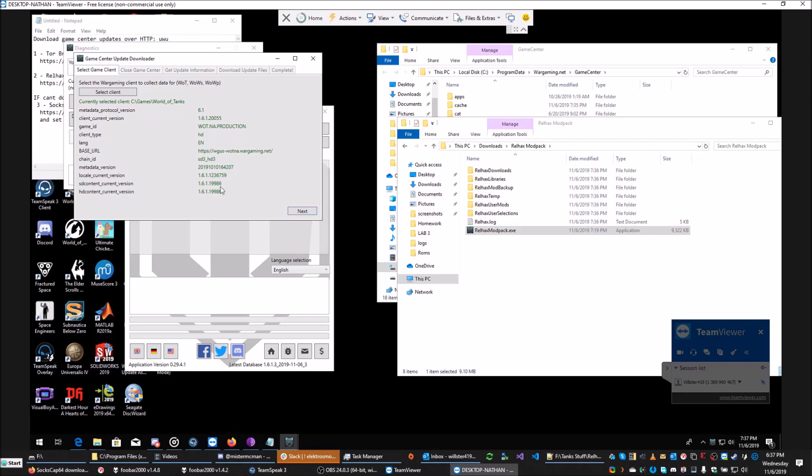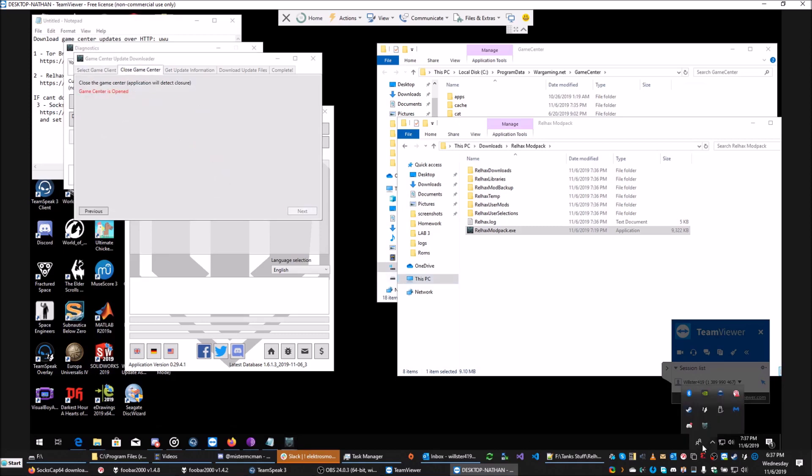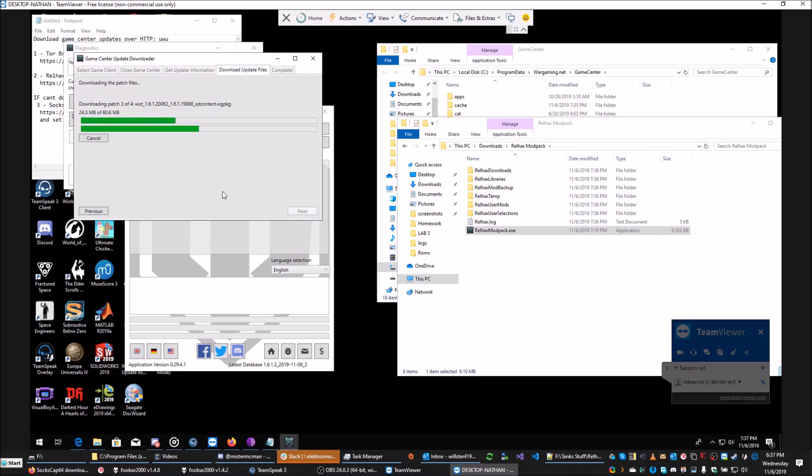Note that everything we need here for the GET request is here, so click Next. You need to close the Game Center for this to work. The application will detect when the game is closed. Now we've got the updated information of all the files we need to download, and it's going to download them and put them into the correct directory where the Game Center will try to find them.